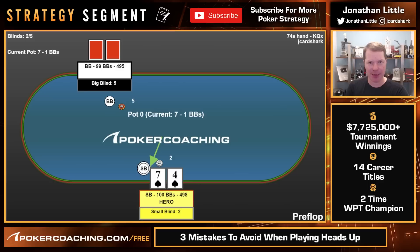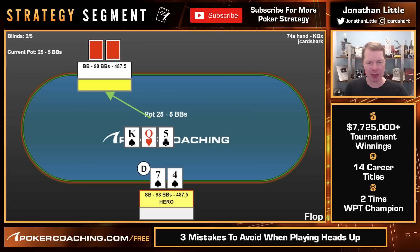Here's another example. We raise 7-4 of spades on the button, big blind calls, king-queen-five, they check. Some people think they should bet this because they have a junky draw and don't mind betting and folding. But this is a spot where we have to do a decent amount of checking because we should expect to get check-raised or check-called a lot of the time. If we let it go check-check and they check again on the turn, they probably don't have a lot of kings, in which case we can start bluffing the turn and river.